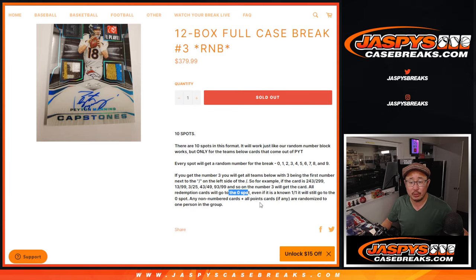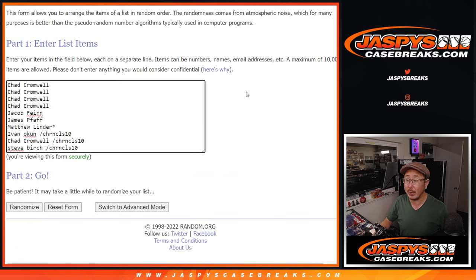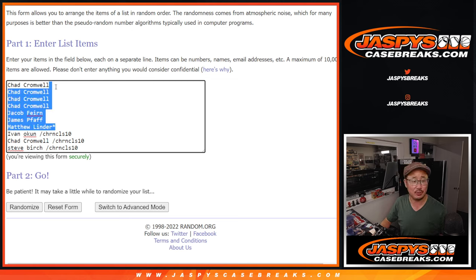Remember, all redemptions will go to zero, even if it's a one-of-one redemption. Any non-numbered cards or points cards — all points cards, if any — are randomized as one lot and randomized to one person in this group. There may be none. There's definitely non-numbered base cards; I don't know about points, though.